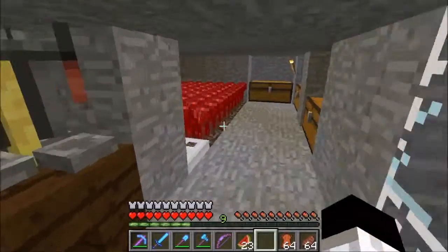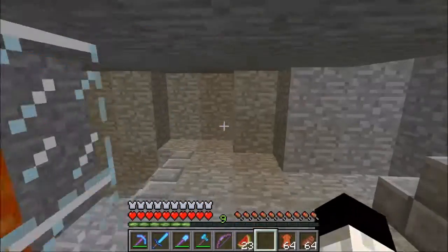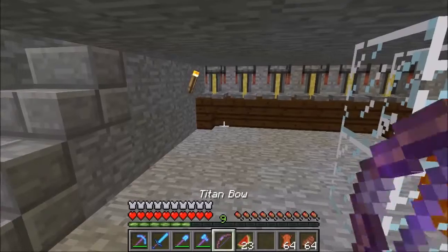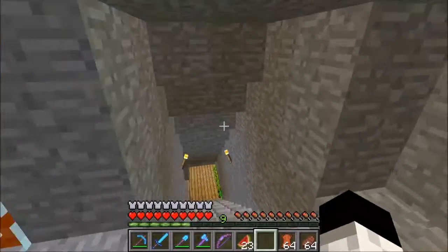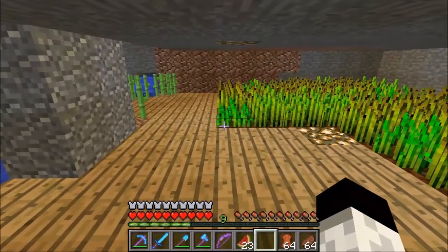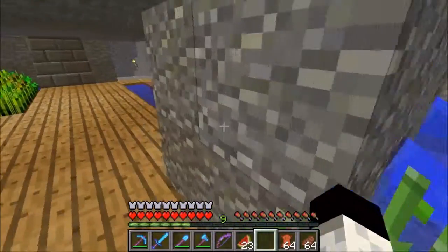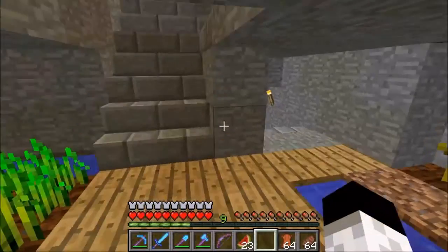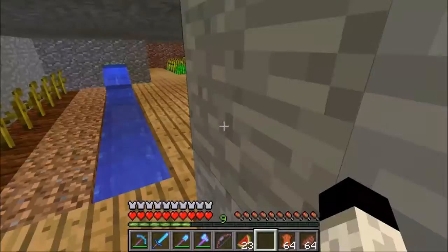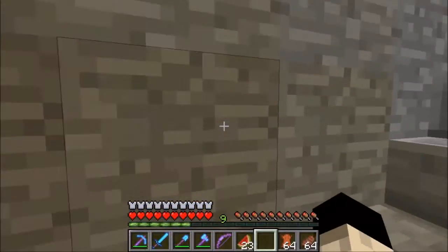I went back and found the blazes we killed last session. We got a whole bunch of blaze rods and so I ended up making a whole bunch of these. I still don't know how to make redstone lamps off the top of my head so I always have to keep looking back at the wiki. But just so you guys know how to make it — I need to head back home.